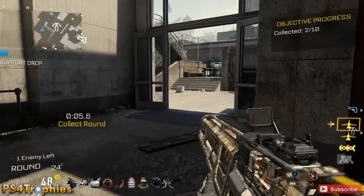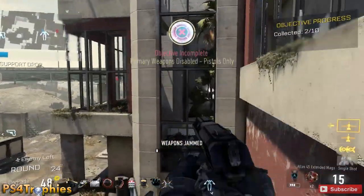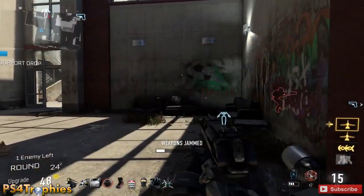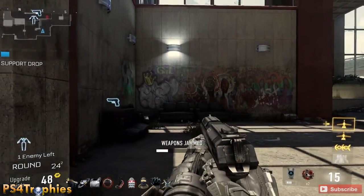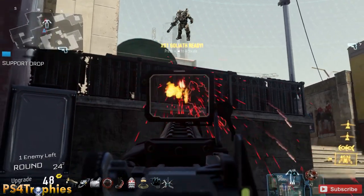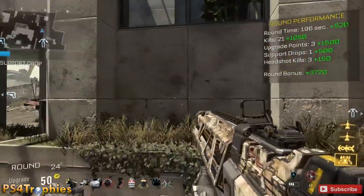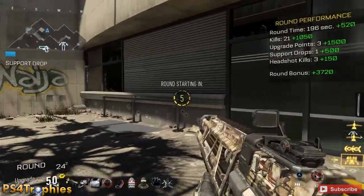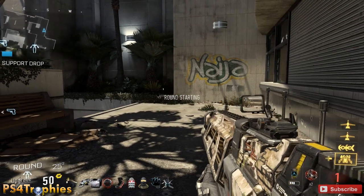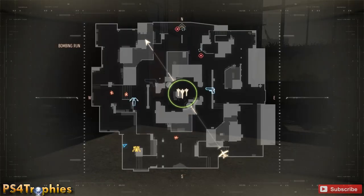There are other optional objectives as well: defend the hardpoint, which requires you to kill 10 enemies within the hardpoint radius; dropped intel, where you pick up intel off dead bodies; collecting dog tags; and defuse, which requires you to defuse three bombs. In the last 15 to 20 waves, once everything is completely upgraded, you're probably better off just surviving the negative effect. That negative effect was the loss of primary weapon — which, since I'm not going to shoot that last guy anyway, was no big deal.